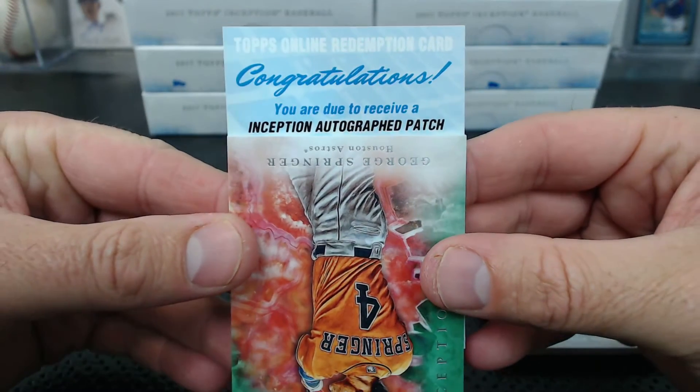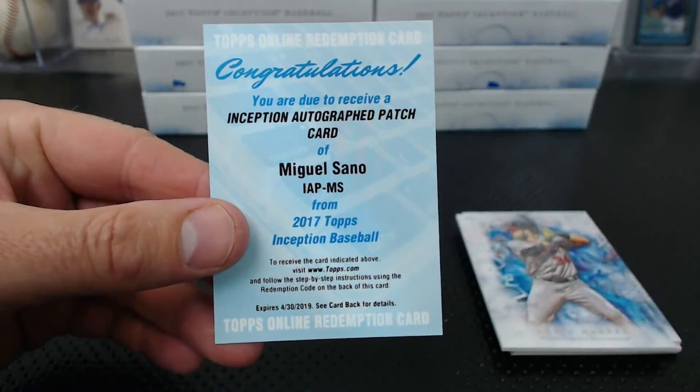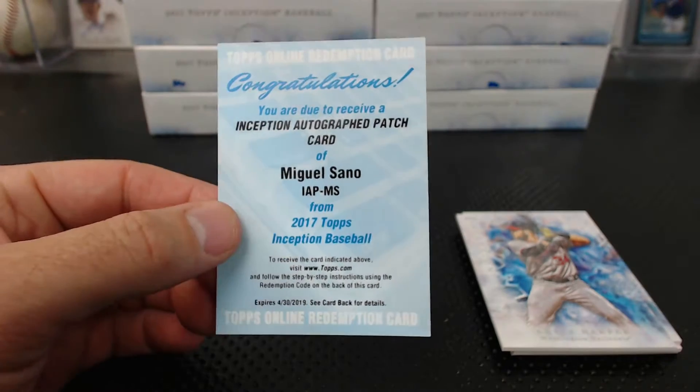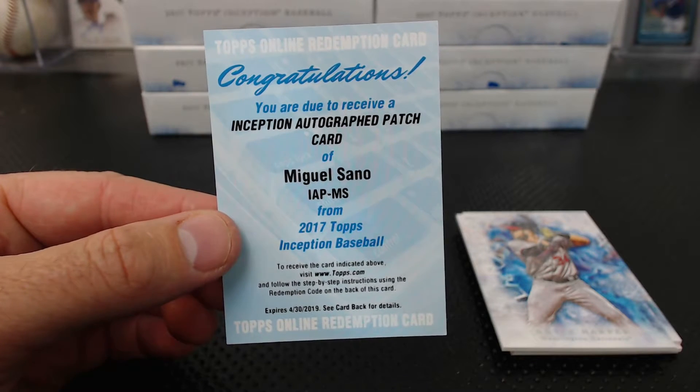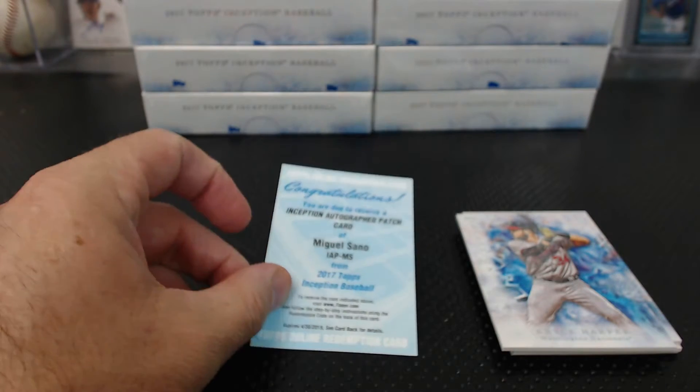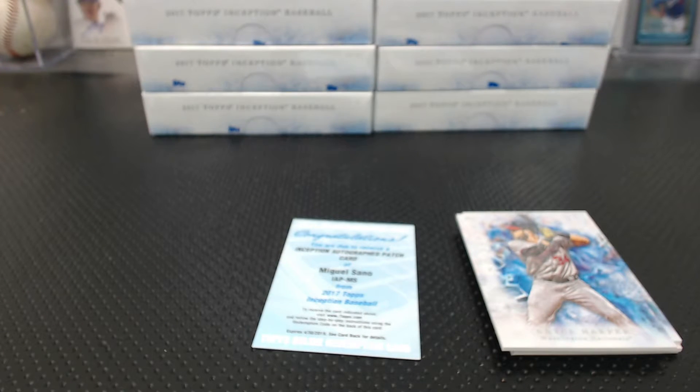Autograph patch - Miguel Sano. So here comes the blue box, watch it live. Sean Sanity. Emily hates sorting these - she gets confused on the numbers. Put it down and make a note. The blue box says Miguel Sano is going to... number seven, number eight. Base cards matter - the three spot.